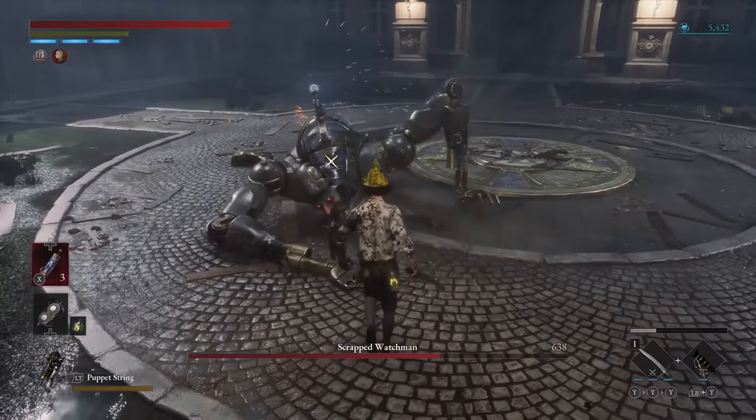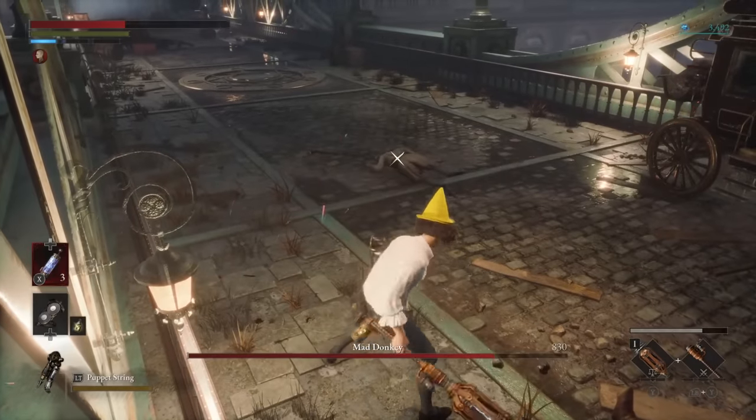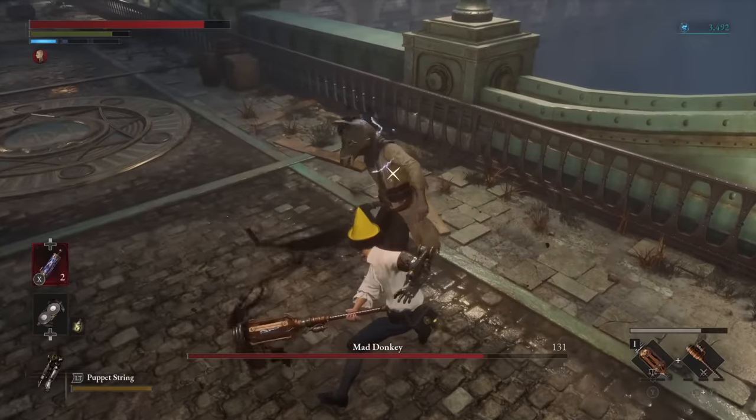Whenever you are fighting humanoid enemies, it's super easy to go backstab fishing. If you come across a stalker and you are scared it'll be a tough fight, just rotate around them, constantly waiting for the free damage indicator to pop up, because they will leave themselves open to it constantly.